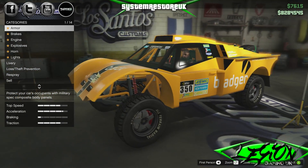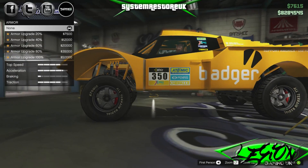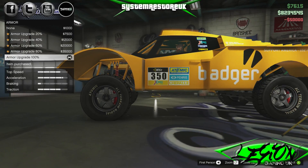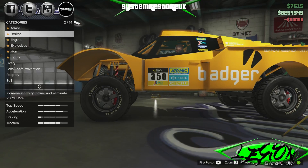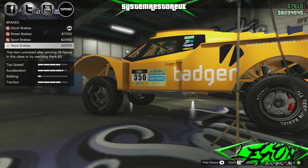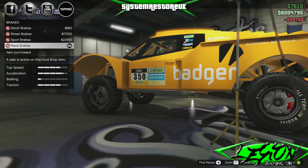There's not a huge amount you can do here. Armour's 50 grand — it might stop a missile. So 50 grand for your armour. Brakes — how much are they stinging us this time? 29,750 for the race brakes. We'll have those, especially seeing as they're on offer.